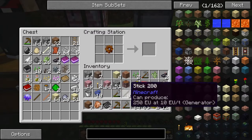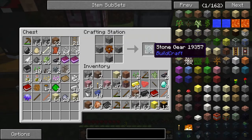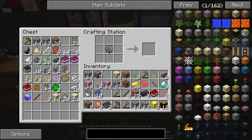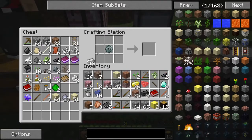Put cobblestone in the same place as you put sticks before — north, south, east, and west. Take that stone gear. Put that back on the table, do that with iron. There's a little bit of iron in the chest behind. North, south, east, and west — you have an iron gear.